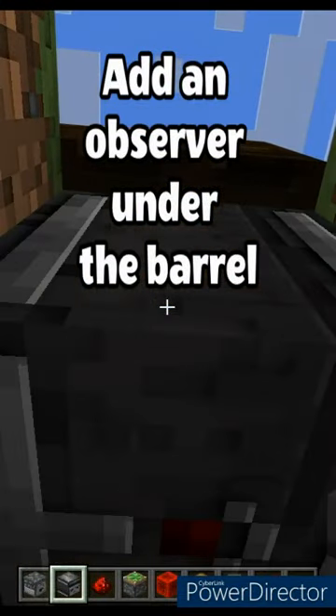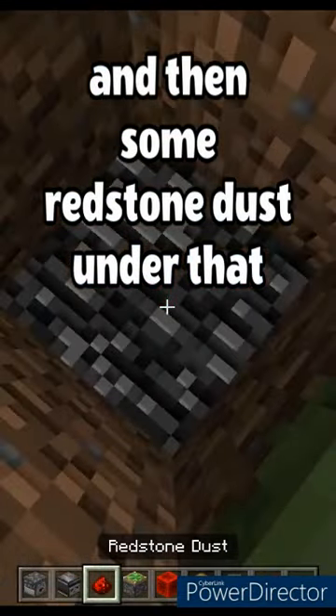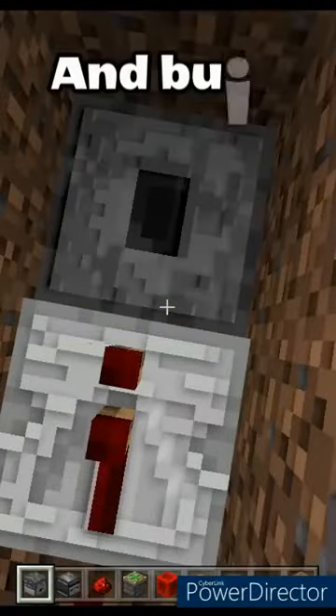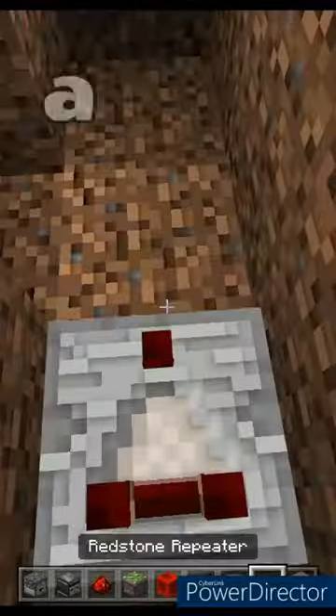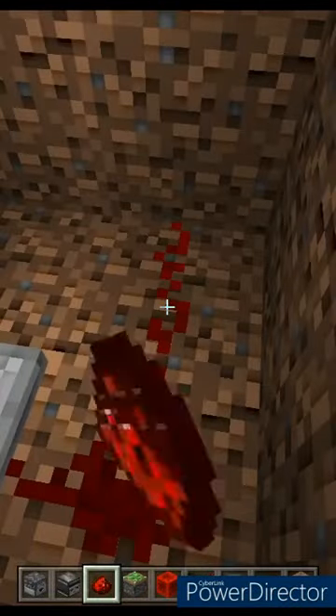Add an observer under the barrel, and then some redstone dust under that. Add a repeater coming from the dust, and build a deeper slot. After that, add another repeater and some more dust like this.